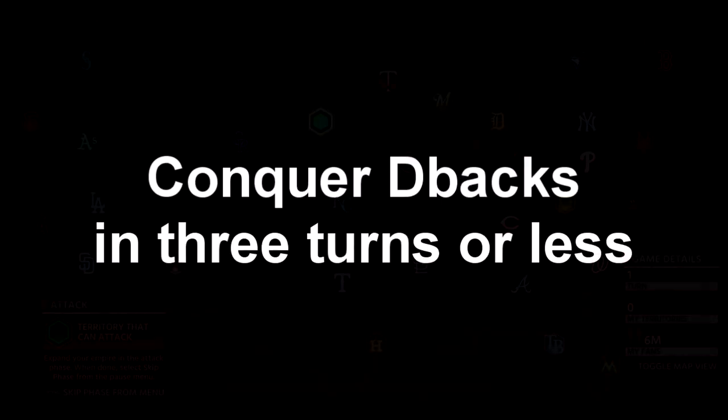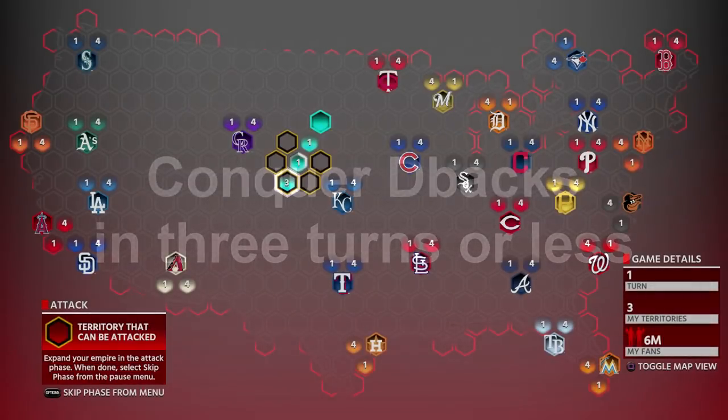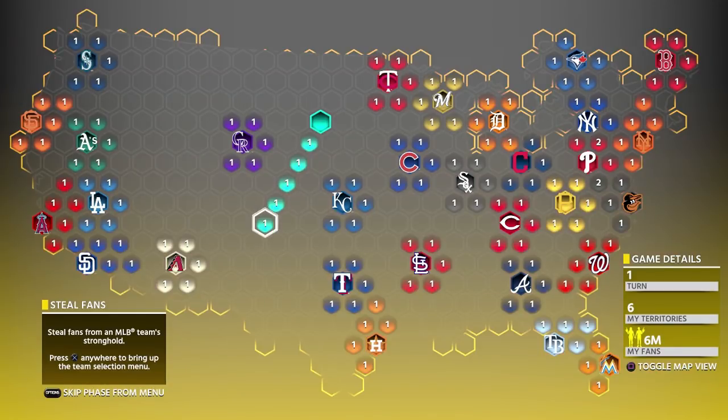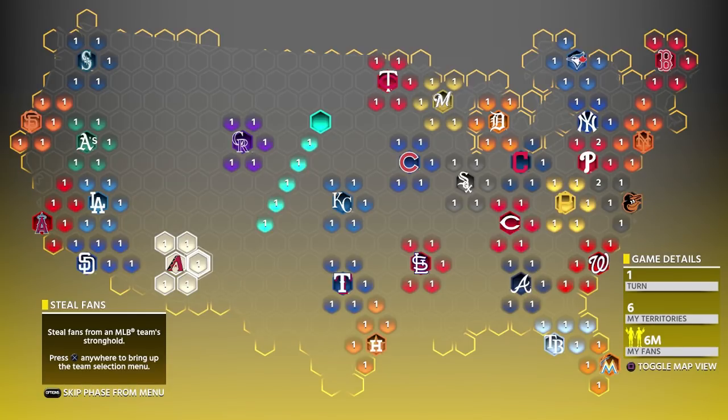Next is to capture the Arizona Stronghold in three turns or less. Just make your way down, avoiding barricades. You can do Legend for steal fans, but it's not necessary — Hall of Fame is sufficient. You'll get 2 from territories plus 4 from Hall of Fame steal fans, giving 7 total: 7, 6, 5, 4, 3 — you'll get 3 fans right on turn two and can play them right away. You can honestly do this in 2 turns.